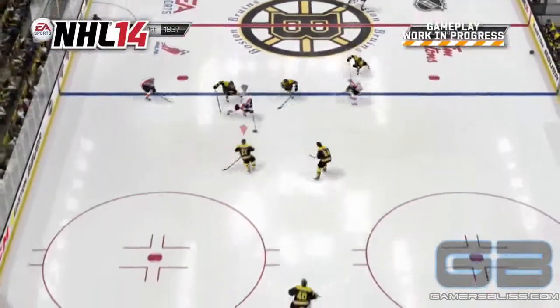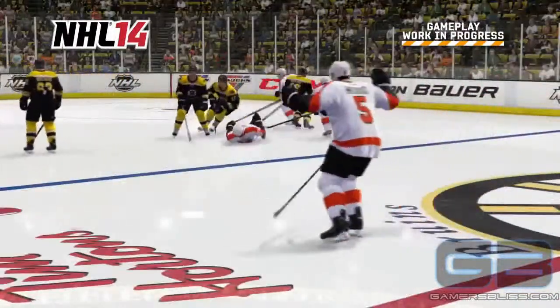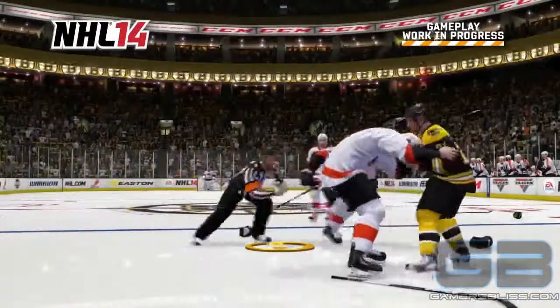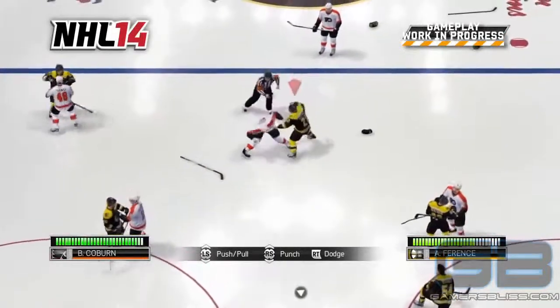Watch here as Bruins defenseman Andrew Ferentz lays out Flyer superstar Claude Giroux after the whistle. The AI responds to the hit and Braden Coburn goes after Ferentz to settle the score. As the fight starts, every player on the ice remains live and you'll see other players pair off.